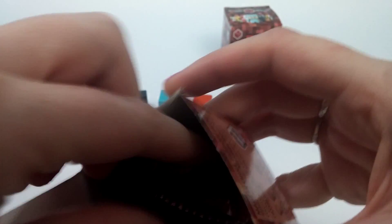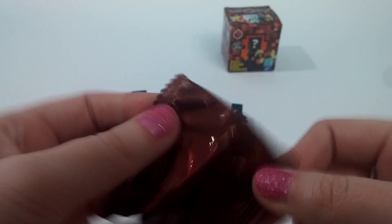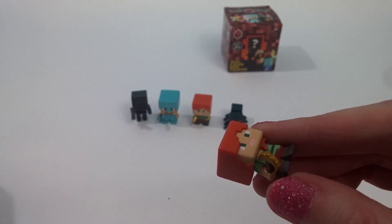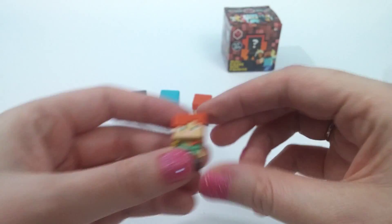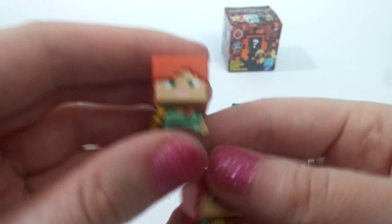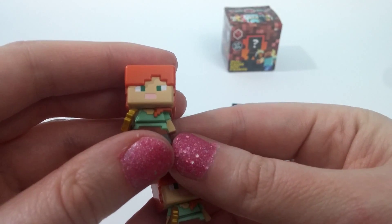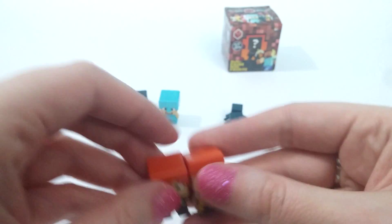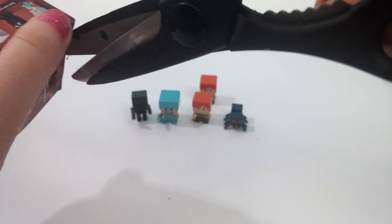I just can't get over how tiny they are but still so detailed. And we have another — oh, we have a double. Oh wait, is this the same person? Yes it is! I just noticed it looks like a girl — she has a ponytail. Well, we have our first double. That's okay, I know lots of people who like Minecraft, so they would love to get my doubles, I'm sure.